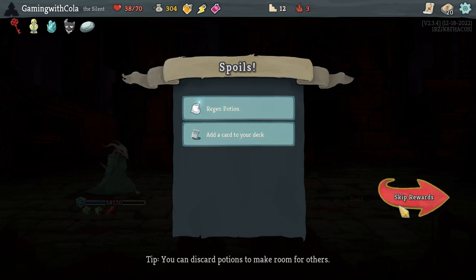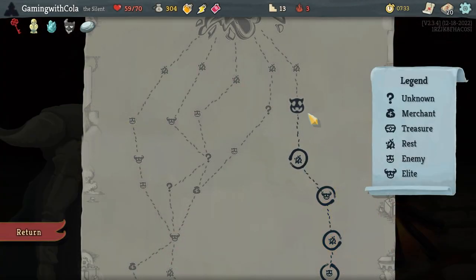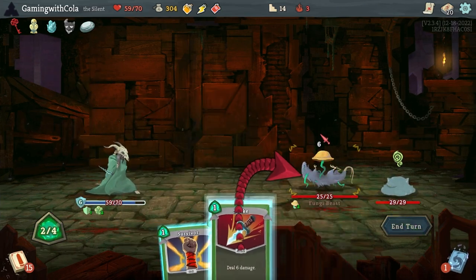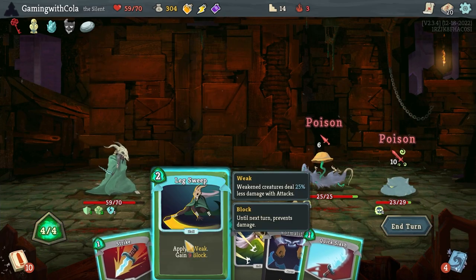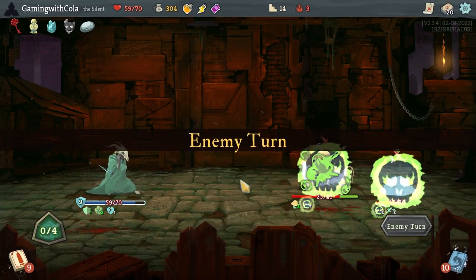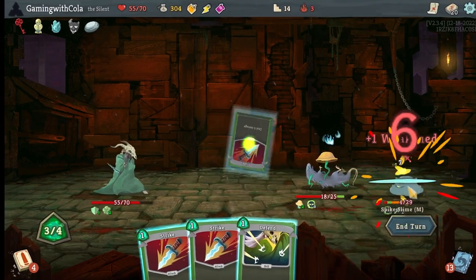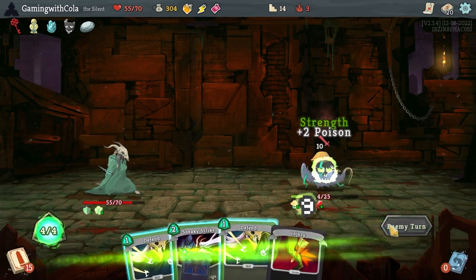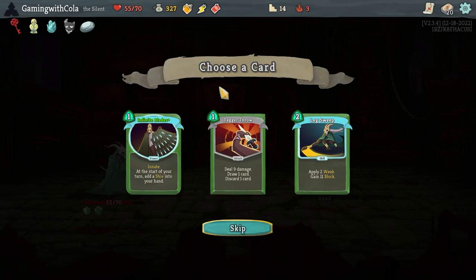Oddly smooth stone — dexterity, regain potion. I'm gonna skip those, go to this one and rest. Kill this guy — noxious fumes, defend, strike, survivor, survivor — end turn. Leg sweep, quick slash, deadly poison — end turn. Neutralize, strike, strike, defend, and a strike — end turn. I should just be able to do that. Yay! Dagger throw, infinite blades.